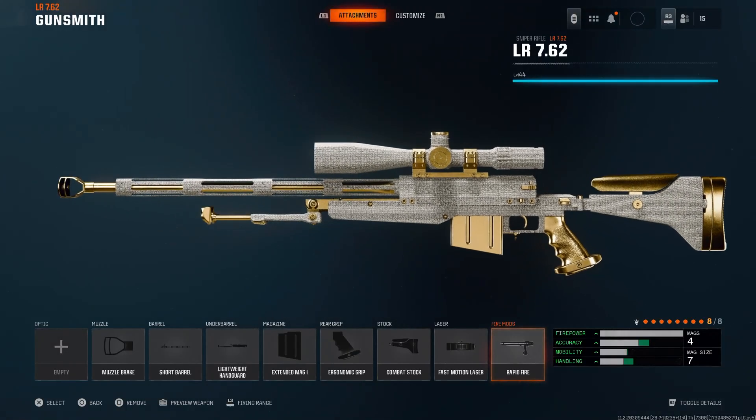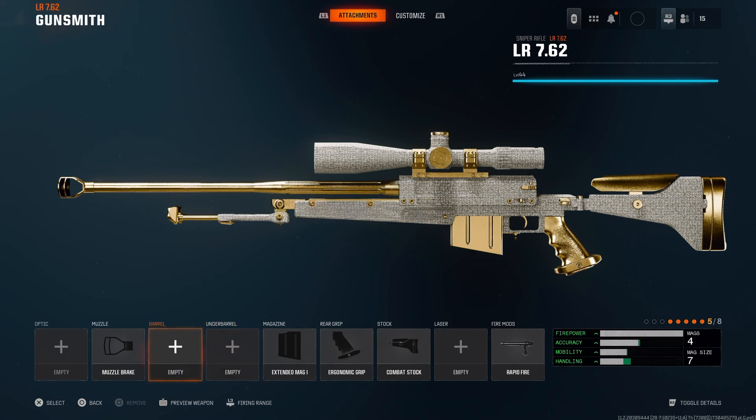We have Rapid Fire — obviously an absolute must if you're asking me. What do you do if you don't want to run Gunfighter? I remove the Fast Motion Laser, I remove the Lightweight Handguard, and then I remove the Short Barrel. This is what I usually run. I feel like Rapid Fire is the only game changer in my opinion. Other than that, you can run absolutely no attachments and it won't even feel that different. Enjoy the rest of the video, hope you guys like it.